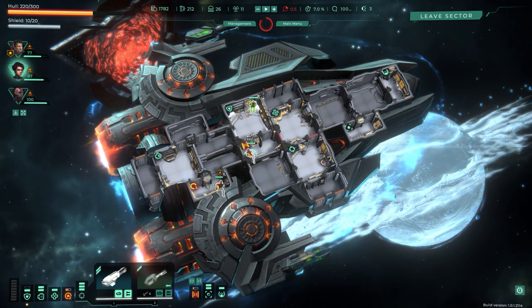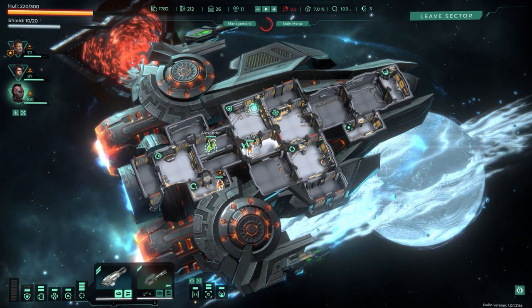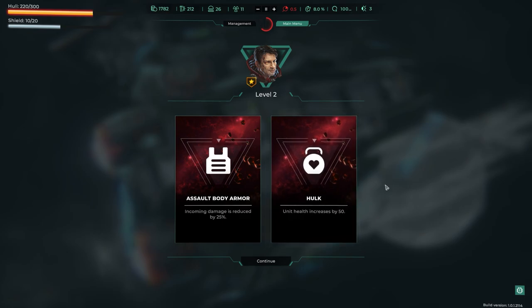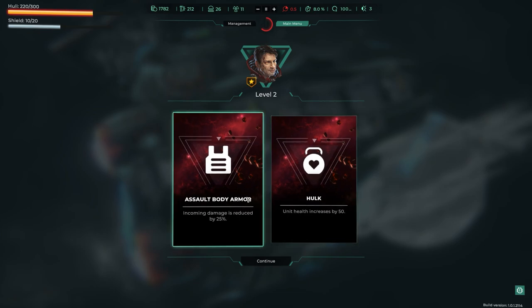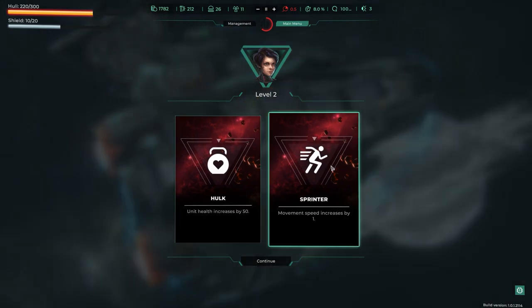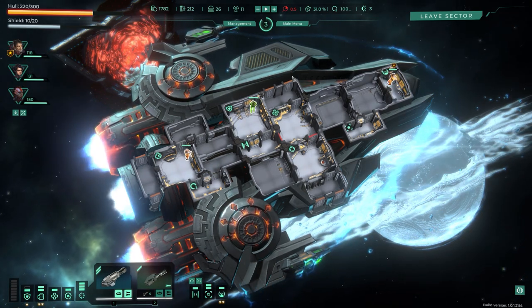Let me check crew specialties. Hina is a hyperdrive operator, Alexander is a regular engineer. We have level-up chevrons available. The upgrade options early on are limited. I choose to increase unit health by 50% — I love stacking effective health because making crew members tougher just works out better than other options.